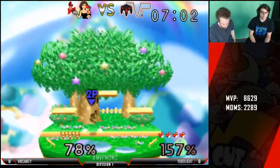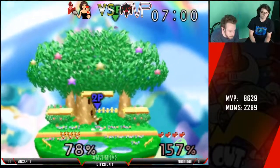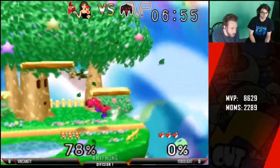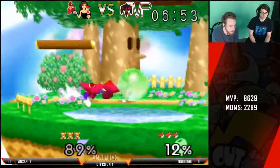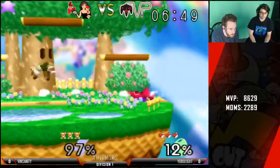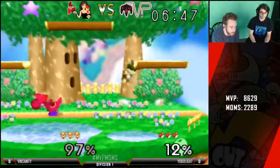Double jab into up smash — risky, but we'll take it. Yoshi takes a lot more percent to kill than like Pikachu, and Vinny's probably used to playing against that. So two jabs might have helped a lot. Goes for a grab — could have punished that grab — but one's away instead.